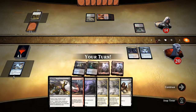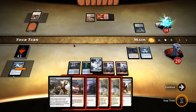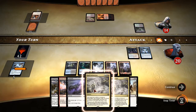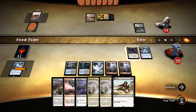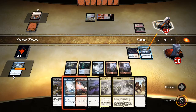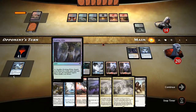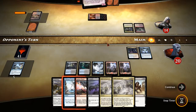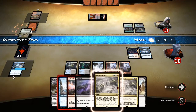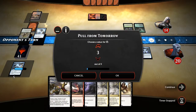They're losing life from Fevered Visions. Now we can Dark Intimations whatever they put out next. There's our Pull from Tomorrow — we'll do that if they don't play anything else. There's Green Warden of Marasa, okay. Let's go ahead and Pull from Tomorrow for three. There's our Cut to Ribbons, so we'll discard that and tutelage them out some more.